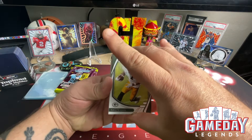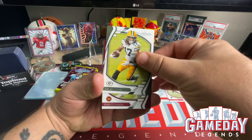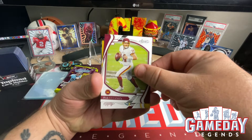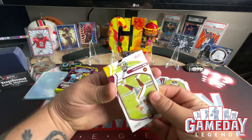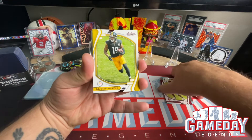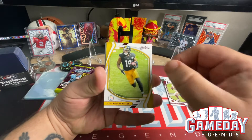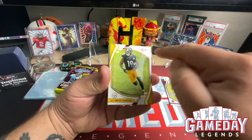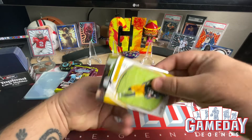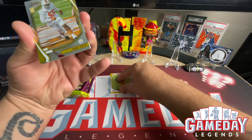We got a Davante Adams, we got a Ryan Fitzpatrick. And then here comes our red parallel — we're going to be getting a JuJu Smith-Schuster as our first red parallel. You can see the foil; the Absolute logo and the name are all red. Our next one is going to be Klint Rogue and that's going to be a rookie.